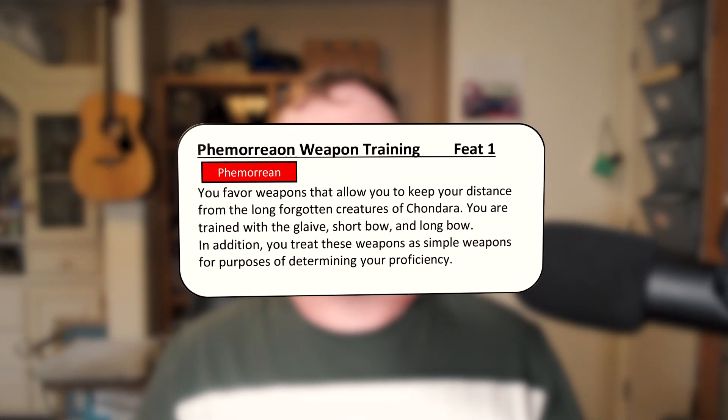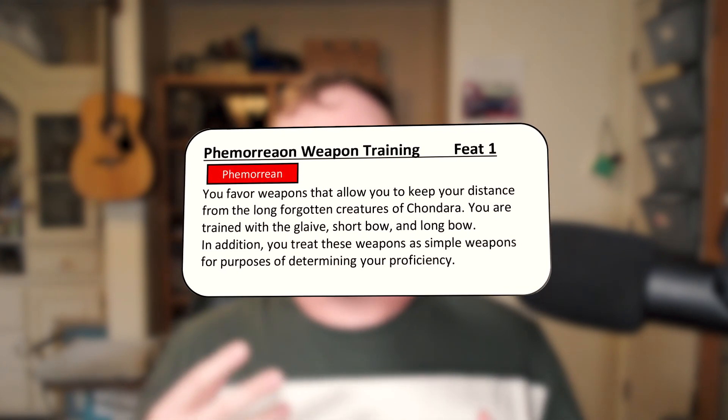We have Fomorian Weapon Training, which lets them treat the glaive, shortbow, or longbow as if they were simple weapons for determining their proficiencies. This opens up these weapons to other classes besides hardcore martial classes. For classes like wizards that have very specific weapons they're trained with, it doesn't really open it up for them because they're still spending all that time learning magic. If you're a rogue, you get to add these. If you're a wizard, you still just have those very specific weapons. They gain the listed weapons, not the entire simple weapon proficiency list — a way to mix in a little more flavor with these racial weapons.